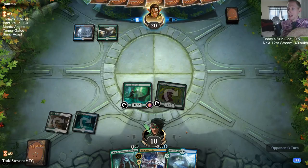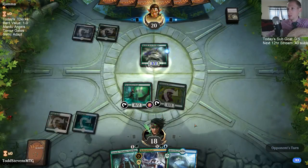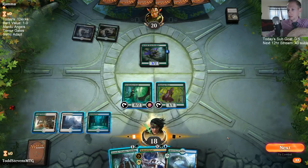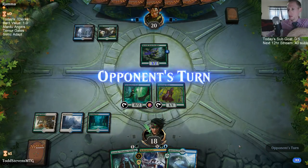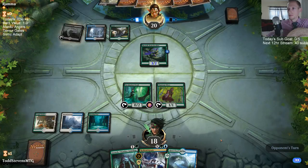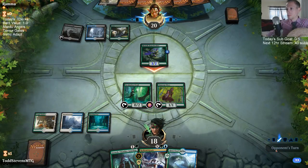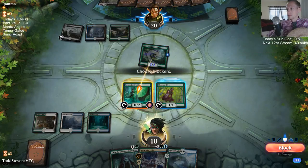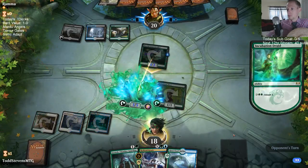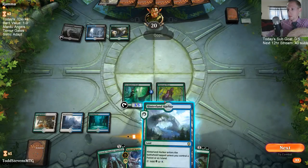Next turn I just activate Incubation Druid, and then the following turn play a huge Hydroid Krasis. I can already do Krasis for six next turn. Hopefully they don't have Cast Down — and wow, that's pretty good!